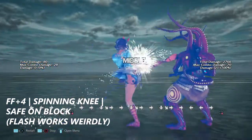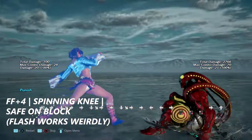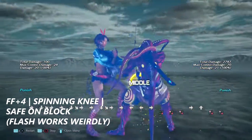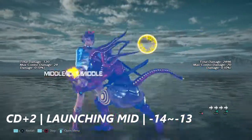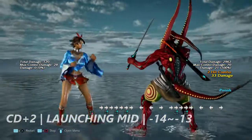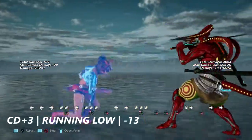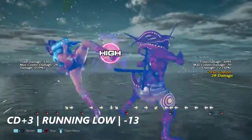Up next is four four plus four — a spinning knee that did get buffed some time ago. It's safe on block, however flash can beat it. Crouch dash plus two is a launching mid — negative 14 to negative 13 on block. And crouch dash plus three — the dreaded shin kick — is negative 13 on block.